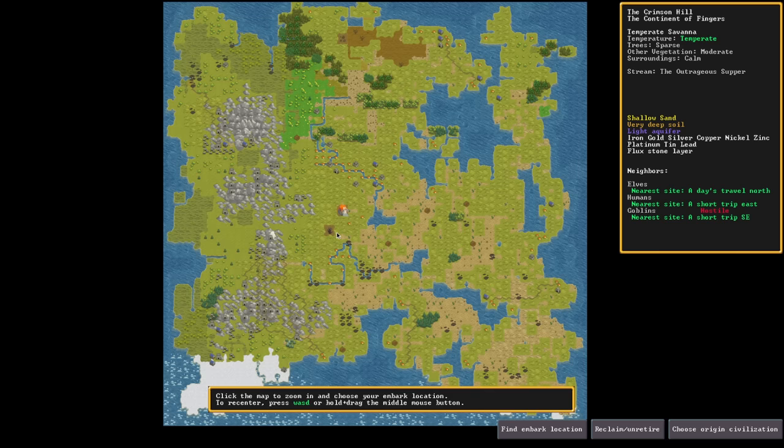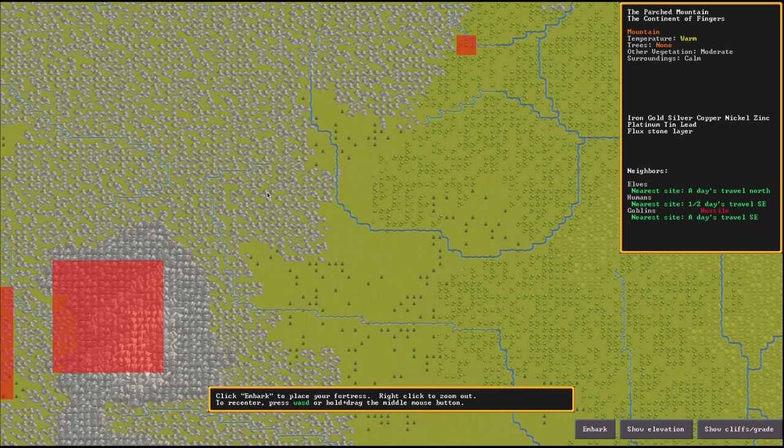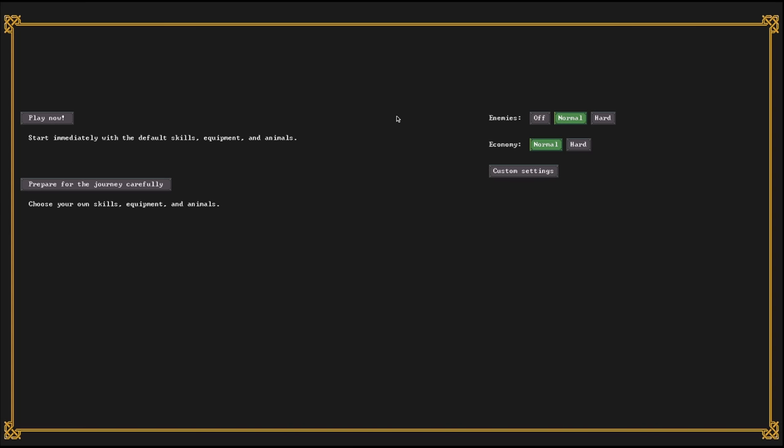We're going to find a place in the mountains. The west looks like mountain land. You can click to zoom in, middle mouse or WASD to move around. There's soil and trees over here — you want to make sure you've got trees because you need them to make beds and barrels. We'll go in and click Embark. If you've got a less than optimal computer, you can lower the embark size. Temperate Savannah — perfect, right there seems nice.